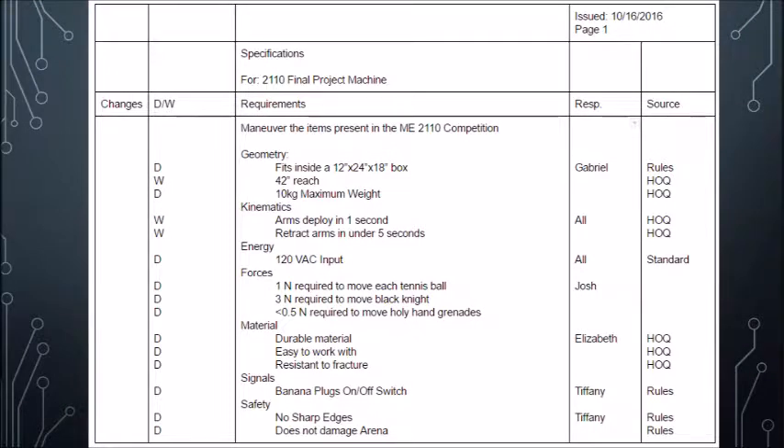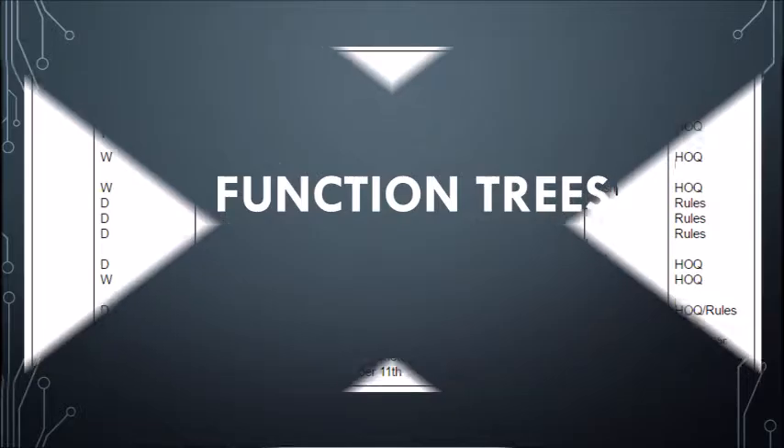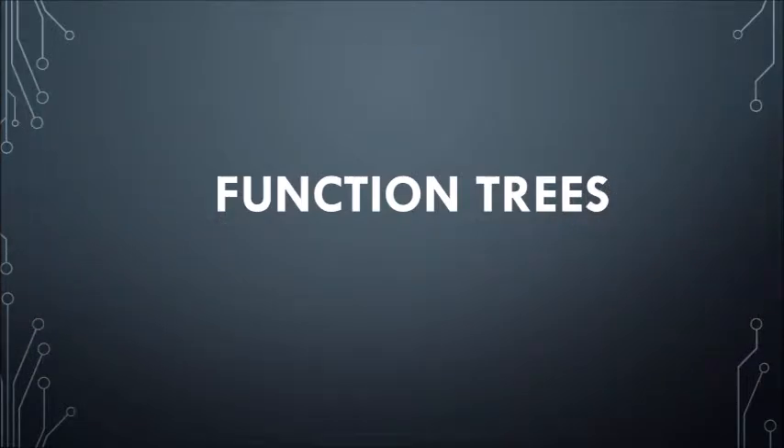The specification sheet illustrates specific guidelines needed to meet the engineering requirements for the design. Geometry specifications are needed to ensure the design adheres to the rules and is able to meet its objectives. Kinematic specifications ensure that the robot will be able to compete efficiently. The machine must be compact for transportation to competitions. It also must adhere to the cost and schedule limits of the rules. Multiple function trees were utilized to break down the tasks needed to be completed to meet each of our three objectives for the competition.